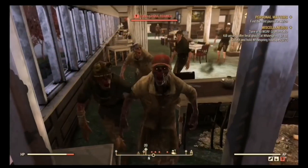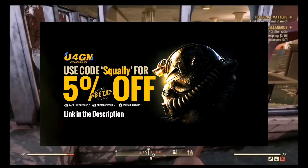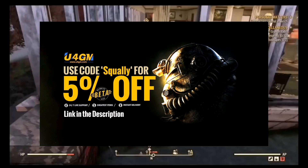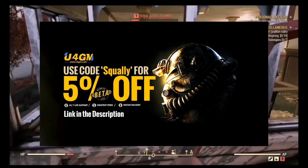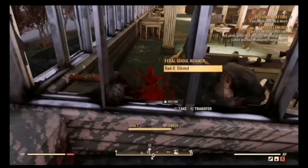Now guys, also if you're looking for a place to buy cheap Fallout 76 bottle caps, weapons, legendary weapons, and a bunch of other cool stuff, click on the link in the description. Use my code 'squally' for 5% off.